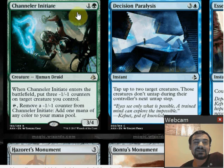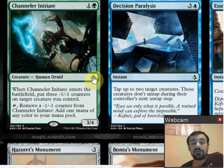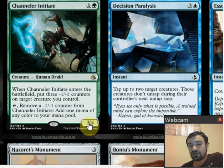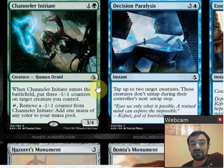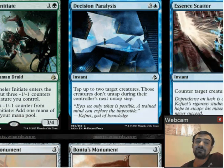Channeler Initiate is one and a green for a 3/4 rare Human Druid. When it enters the battlefield, put three minus one minus one counters on target creature you control. You can tap it to remove a minus one minus one counter and add any color to your mana pool. I really like this card. It adds any color so it's a mana fixer. It's a good place to dump minus one minus one counters from effects like the Exemplar. It slowly turns from a mana rock into an actual creature — by the time you've removed all counters, you have a decent 3/4 body. And you can always put counters on another creature and just have a two-mana 3/4. Really solid card — I think it's actually quite strong.